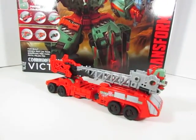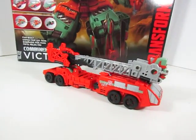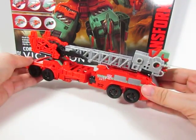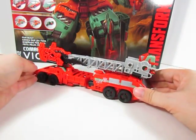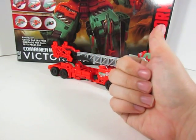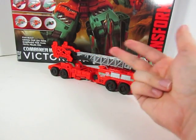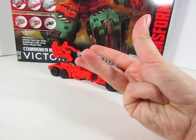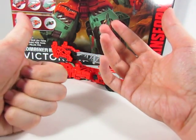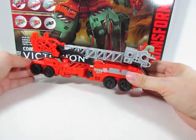A very cool mode. Again, a nice remold and repaint of another Combine of Wars figure. This one is a repaint and remold of the ProtectorBot Hotspot, which was redone into the Combaticon Onslaught. And then we've got Pyra Magna here, and then the G2 Onslaught, and then Bludgeon from the TFCC set, and two more for the Unite Warriors Hotspot and the Unite Warriors Onslaught. So seven uses of this mold — not too bad.